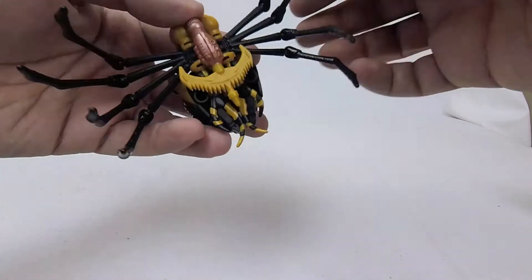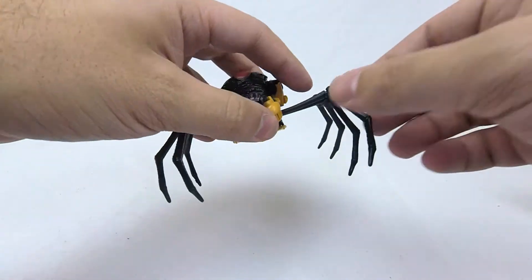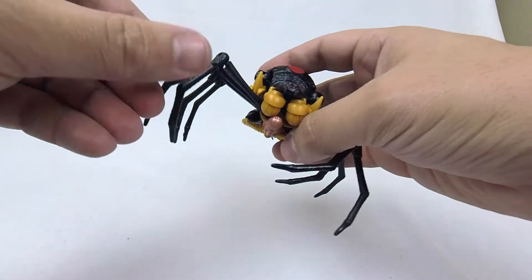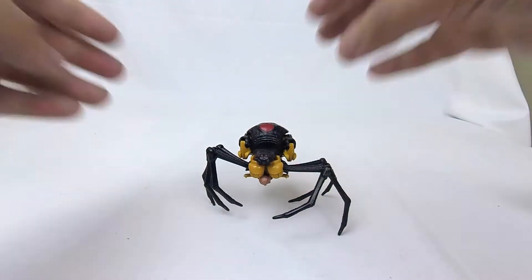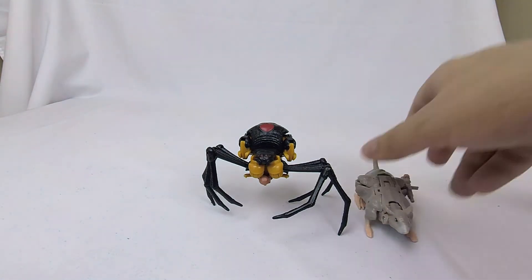In terms of articulation, her legs all swivel at a single point at her body, but then each one does have individual swivels, which is nice. I think for a spider, that's really all you need — for her to be able to be creepy and walk around. And she looks great.